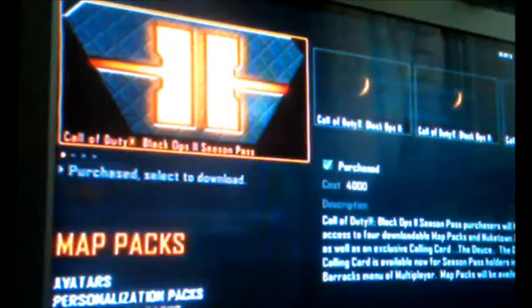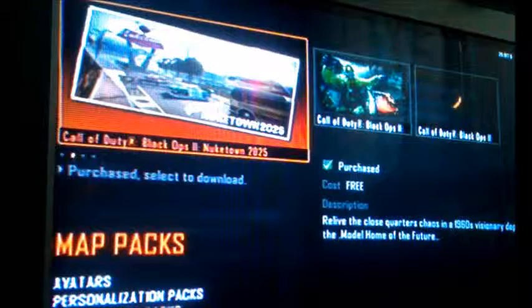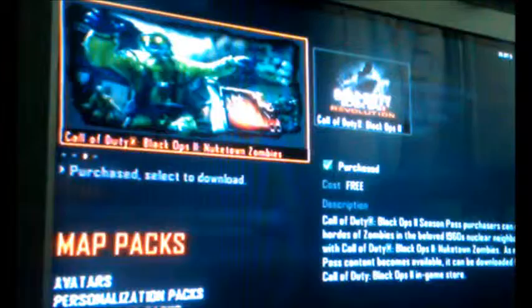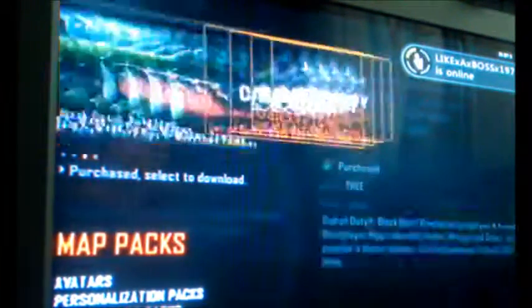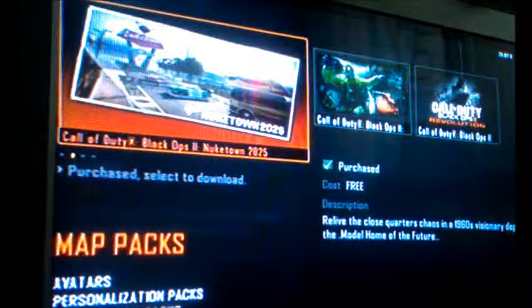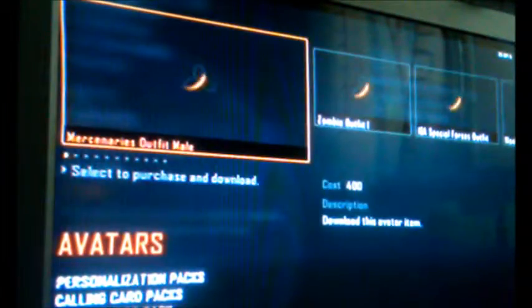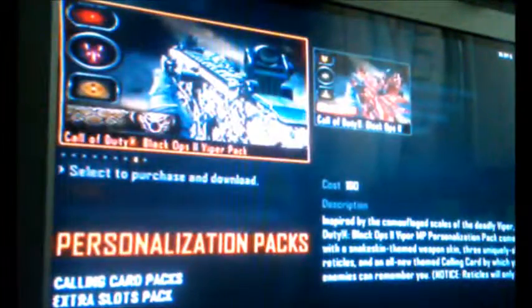No other map packs have been released yet which is a shame. You can now get the Nuketown 2025 map for free, and Nuketown Zombies is available for 400 Microsoft Points — though I have the season pass so that's free for me. If you didn't pre-order or got a pre-owned copy you can download Nuketown 2025 for free now, which is great. Revolution is probably around 1200 or 1600 Microsoft Points. There are also avatar items available.